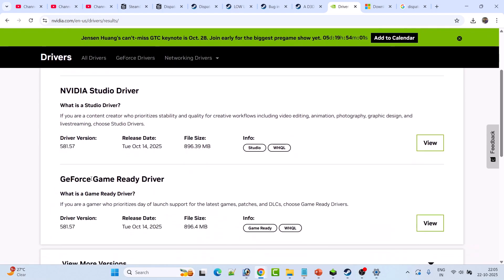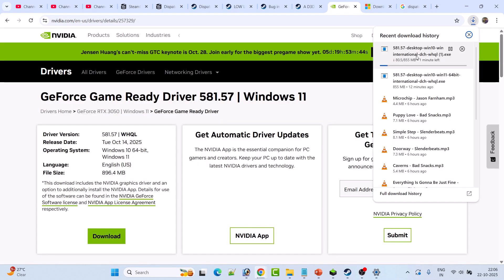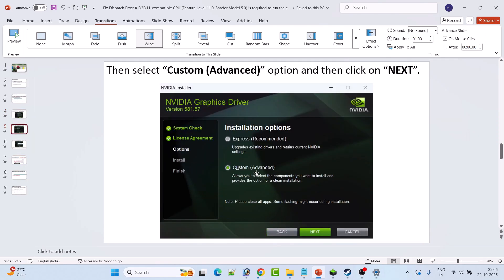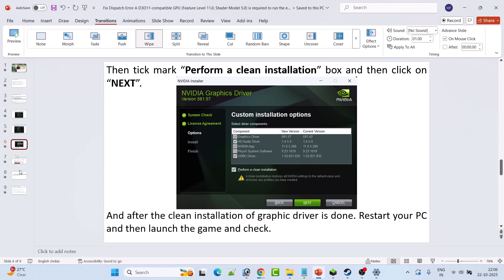Download the GeForce Game Ready Driver — whatever is the latest version. Click View, then Download. Once the EXE file is downloaded, double-click it to launch. Click Agree and Continue, select Custom (Advanced) option, click Next, then tick-mark 'Perform a Clean Installation' and hit Next. After the clean installation is done, restart your PC and launch the game.